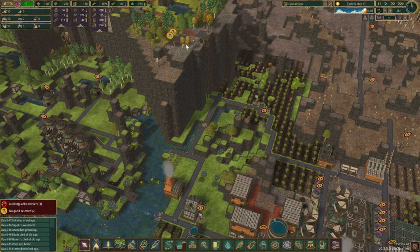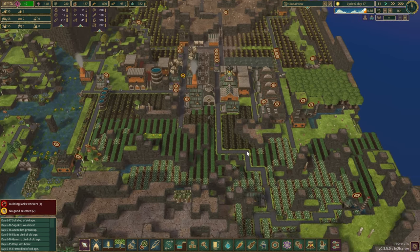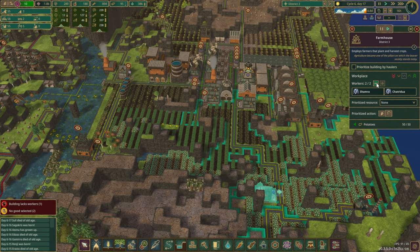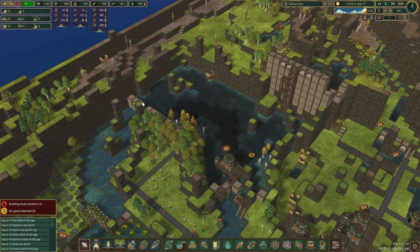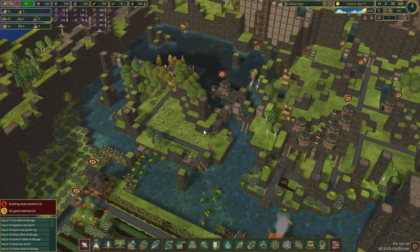We already tested out where we shall place the district center, but unfortunately that meant this farm over here would have been out of range for a little bit. Everything seems pretty full now, so maybe we can pause it or at least take one of those beavers out from there. We also managed to raise the reservoir a little bit, so we can store up a bit more water.